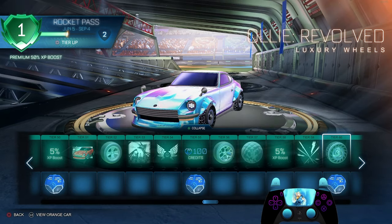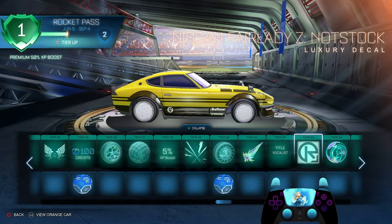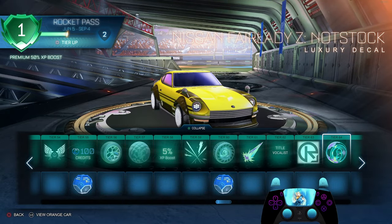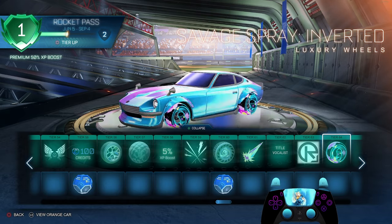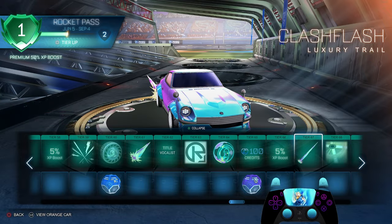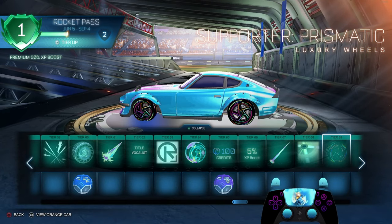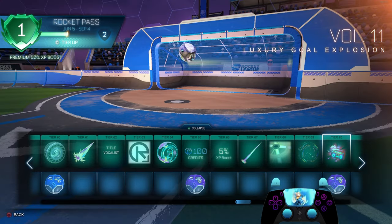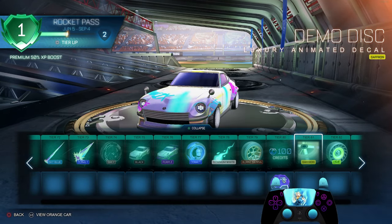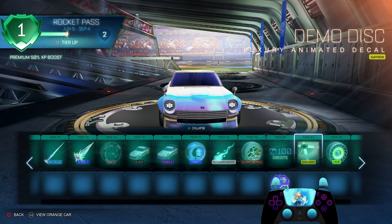This one's okay. I feel like there's a very similar designed animated decal I've seen before. Ollie Revolved — decent wheels. That boost — was it not in the beginning? Vocalist. This might be like a theme or design, I don't know. Yellow is not really my favorite. If you got the Savage Spray inverted — okay. The luxury trail, I think this is maybe just a different color palette. Demo Disc. Prismatic wheels — I feel like we have very similar wheels to that already.